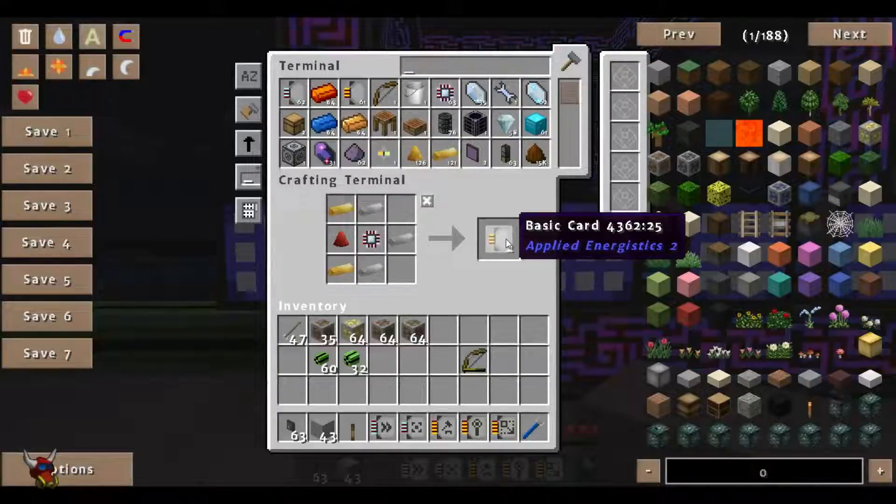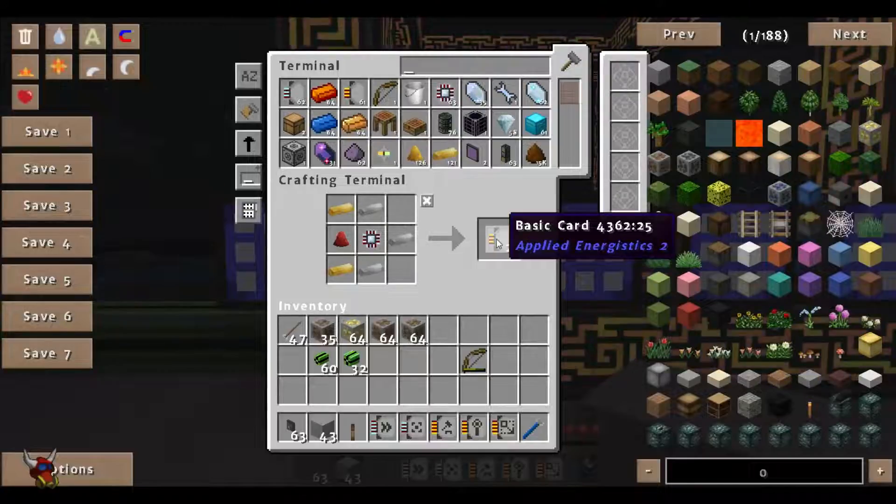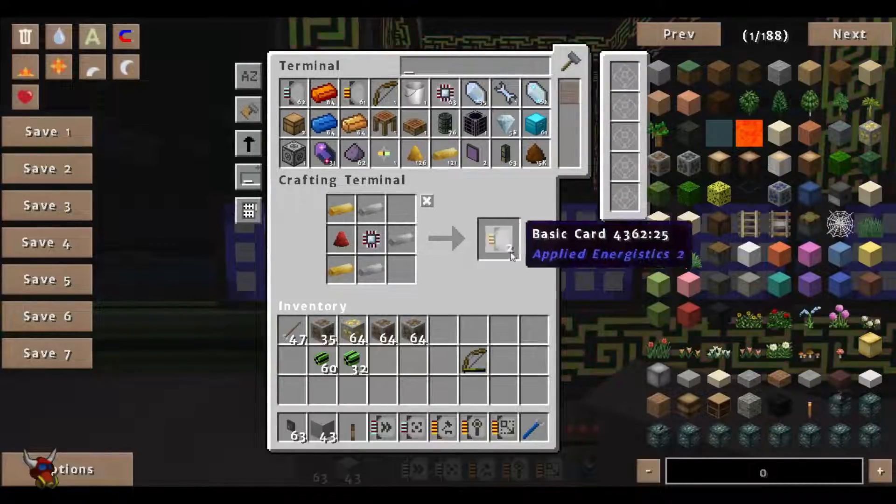Your basic card is a little bit different — pretty close — just a couple of gold, redstone, a calc processor, and then some more iron. So you're going to need a bunch of those.